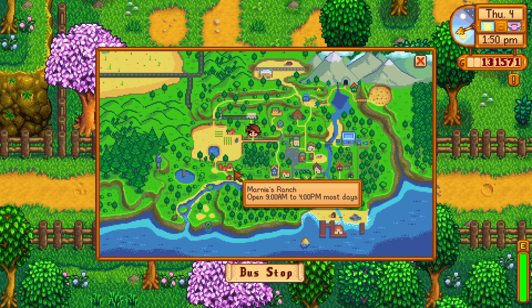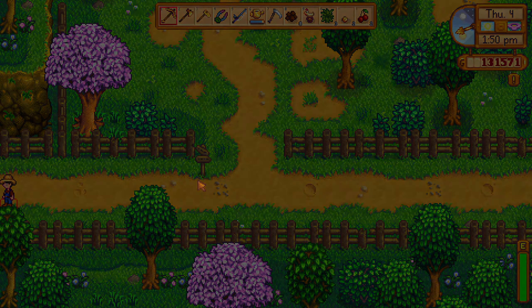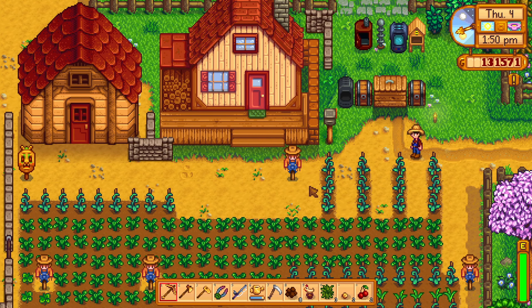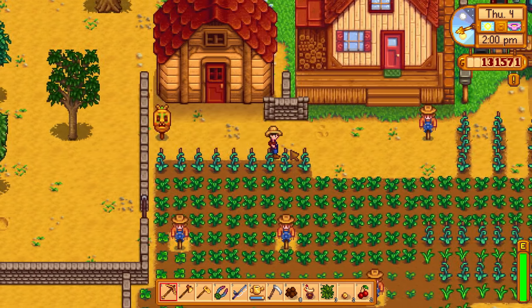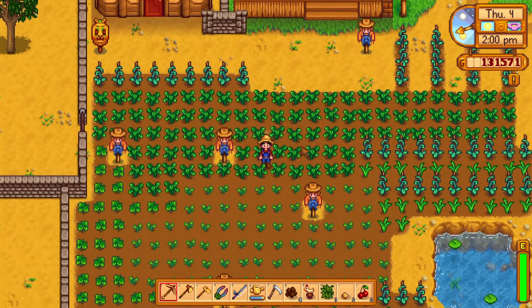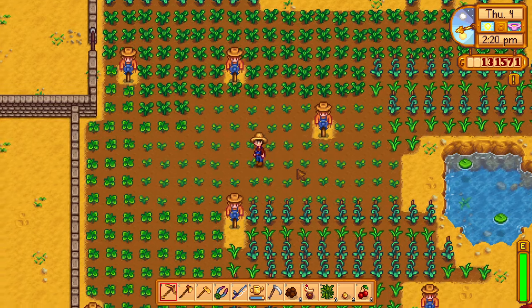Another good spot to check is by Marnie's Ranch in this forest here — sometimes you'll get plenty of them. Basically once you turn this in you will get 30 spring seeds which you'll be able to plant, and that will basically just be all of these forageables that we've covered already but planted right at your farm. And that's basically it for the spring foraging bundle.